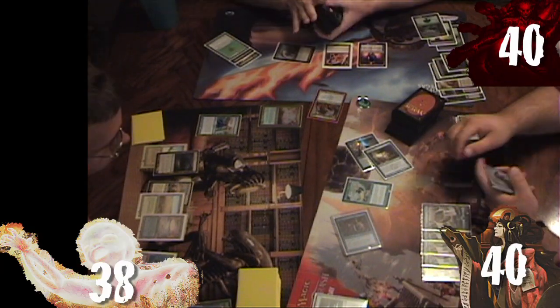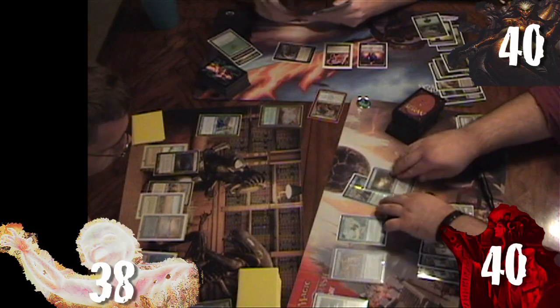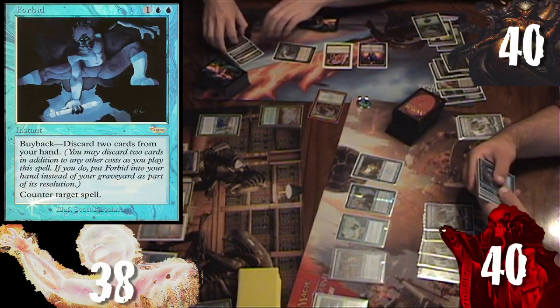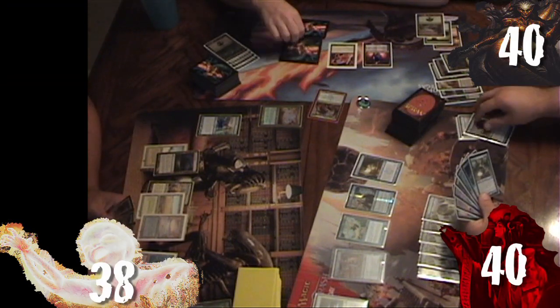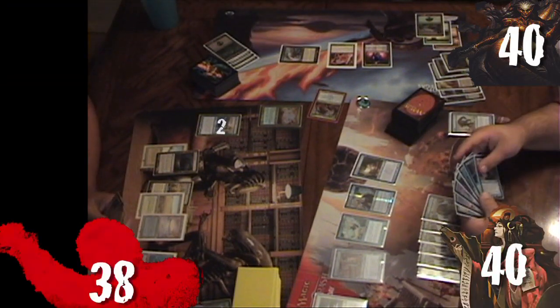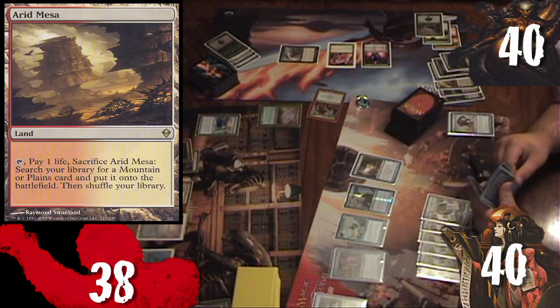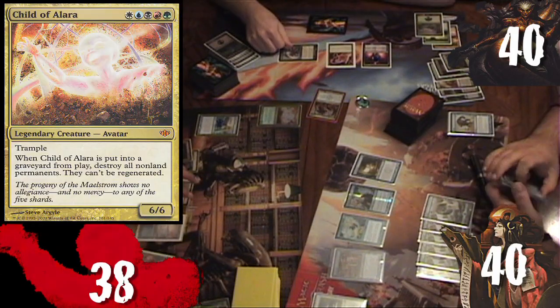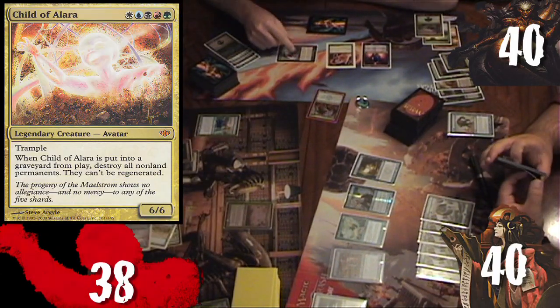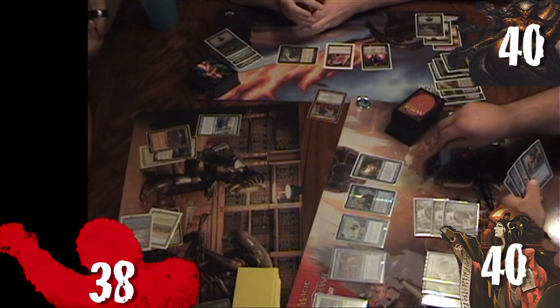At end of Rob's turn, Ronnie taps Sea Scryer to draw a card. Ronnie untaps, draws Forbid, plays Island, then passes, discarding Pongify. Kyle removes a time counter from his suspended Ancestral Vision, draws Arid Mesa, plays Volrath's Stronghold, and attempts to cast Child of Alara from his command zone — which Ronnie Forbids, discarding two cards to buy back the Forbid.